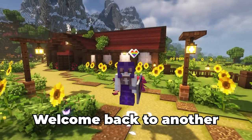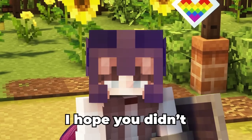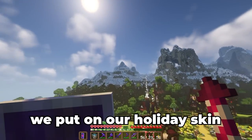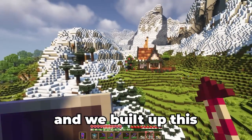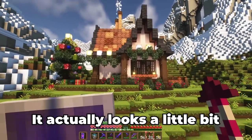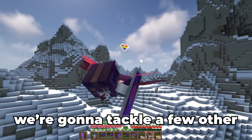Hey everyone, welcome back to another hardcore but cottagecore episode. In the last episode we put on our holiday skin and built up this adorable Christmas cottage — it actually looks a little bit weird without all the snow. To get back into it today, we're going to tackle a few other things I need to do around the Rosewood.